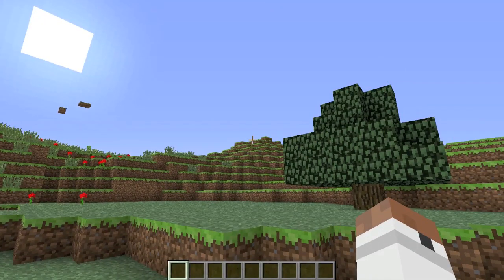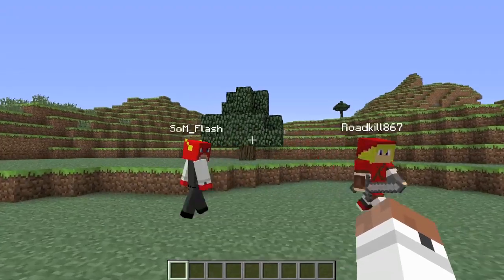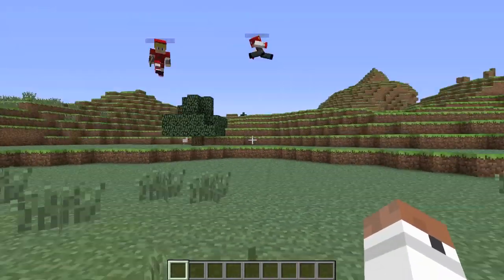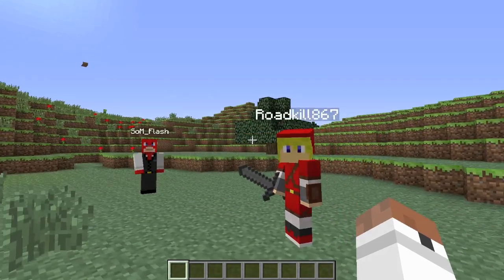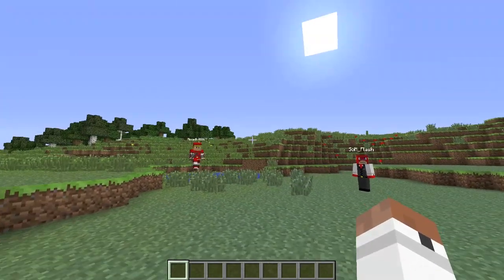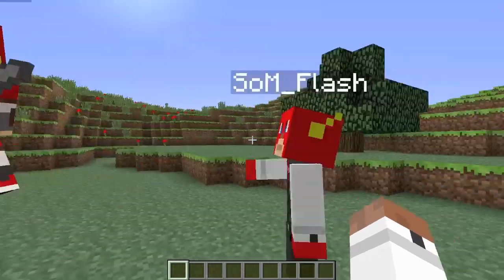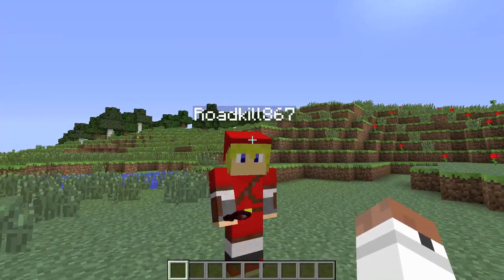If you come online and your friends are in a town, you're going to want to join them — that's the whole point of Towny. Make sure you're with friends, because you don't want to invite a griefer to your town. When you come on the server you would start selling ores, wood, or anything to get money so you can make a town.